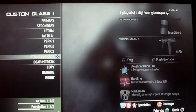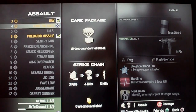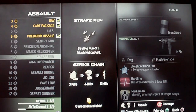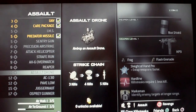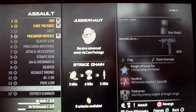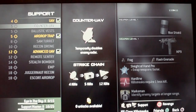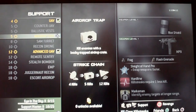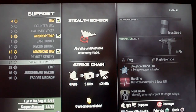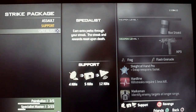Strike package — it's like killstreaks. Juggernaut, it's probably the best. Support. And Specialist.